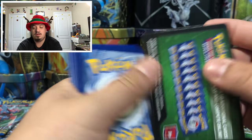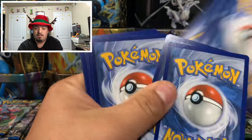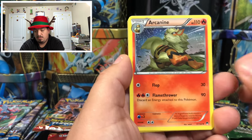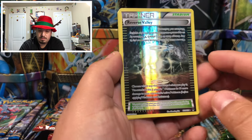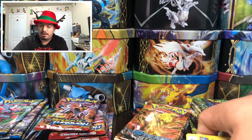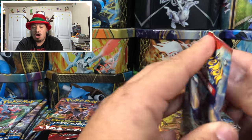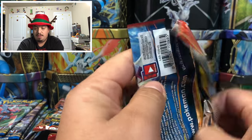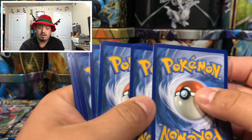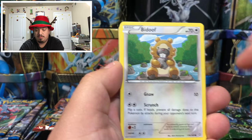Breakthrough code card. We have a Drowzee, Phantump, Pancham, Arcanine, a Trainer reverse-Valley, and a Greninja — rare non-holographic card. Breakpoint done. Onto Primal Clash — out of print. Just in case you guys were wondering, Primal Clash and Ancient Origins are out of print. If you see any, grab them — they're going to be harder and harder to come by.